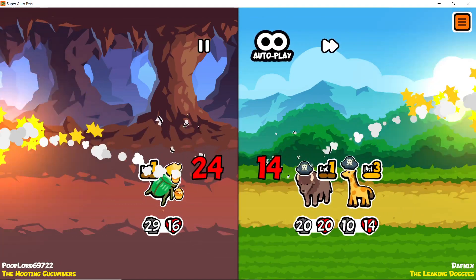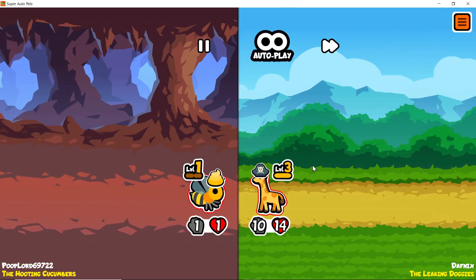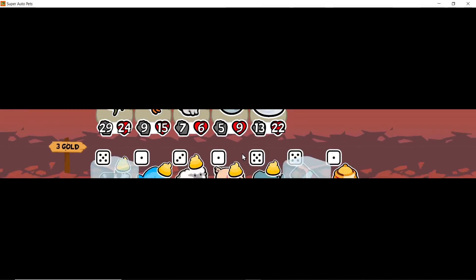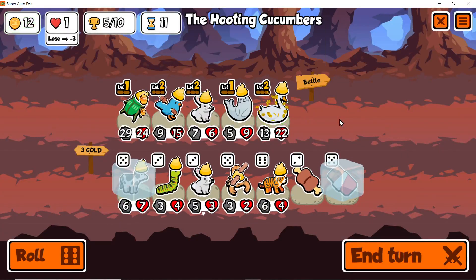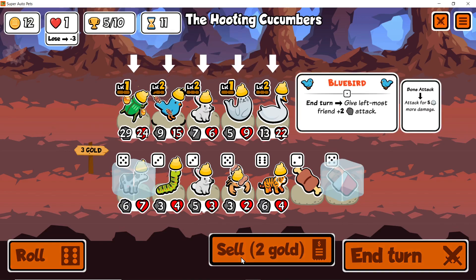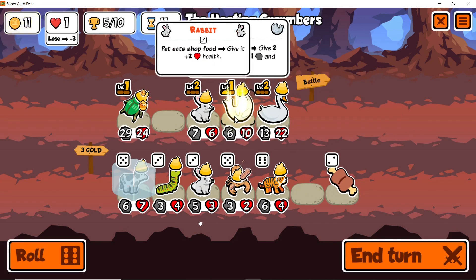Yeah, look at this — he has a 20. Oof, yikes. Yeah, we lose to you. And we have to actually cycle out one of our stronger dudes in order to make this happen.